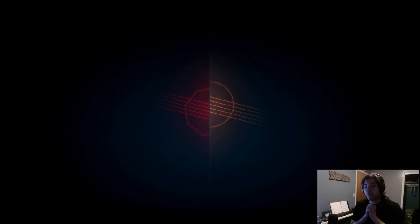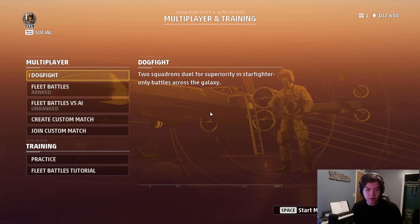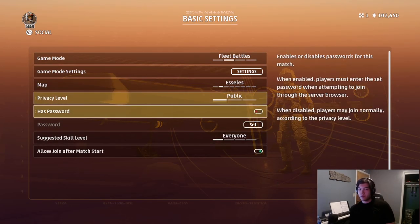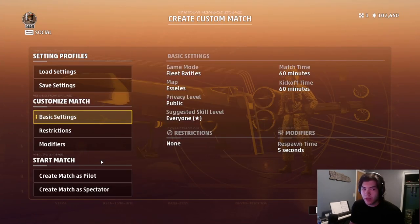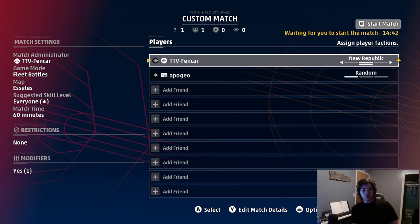The way Mark interacts with this is very interesting. If you use targeting beacons on a target, it takes increased ion damage whether it's a fighter or whatever. All ion damage stacks with each other, so if you have two different sources of ion, it super helps out.